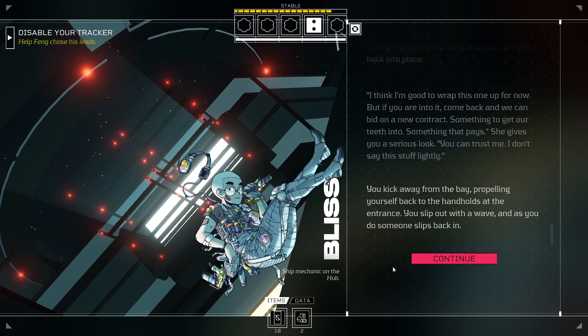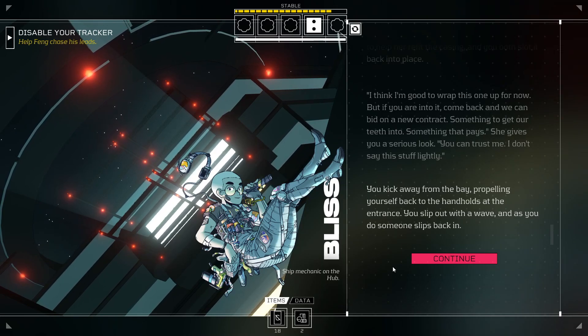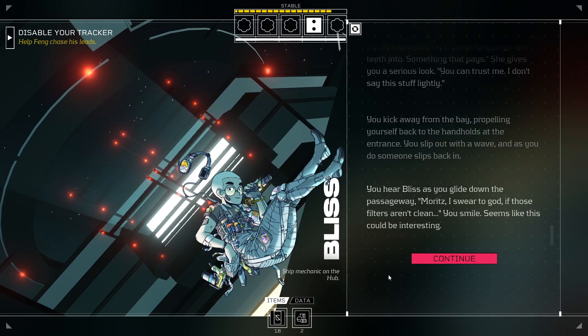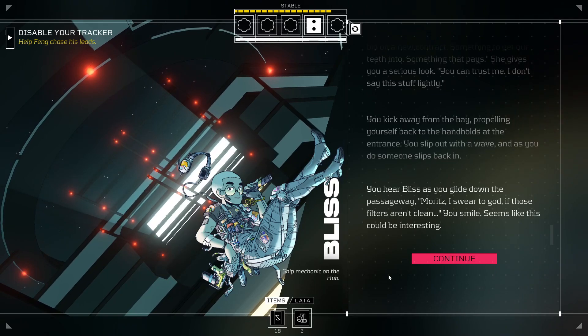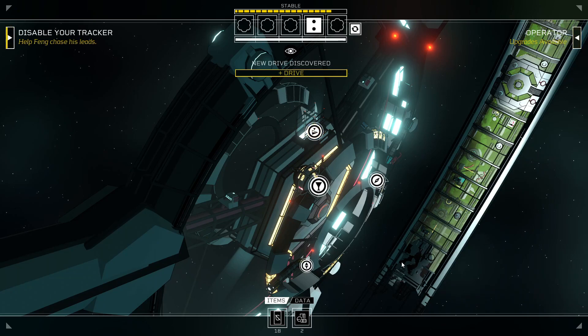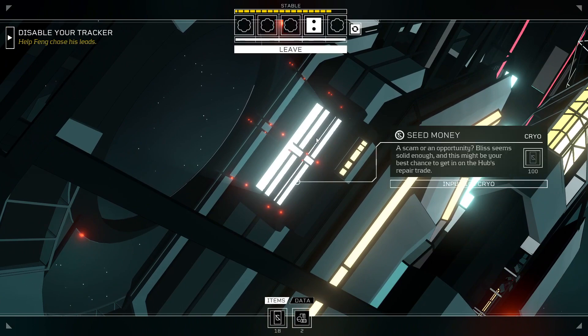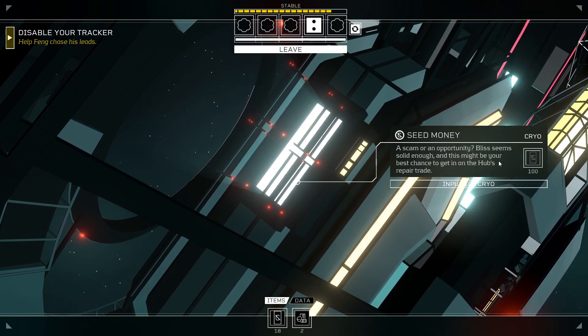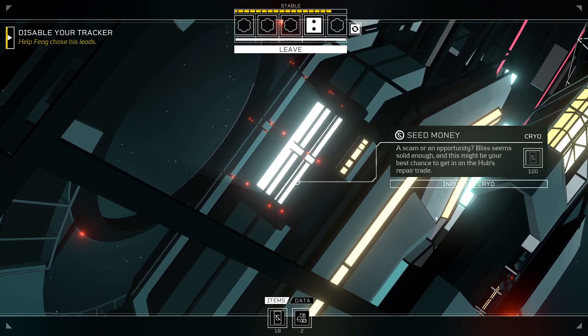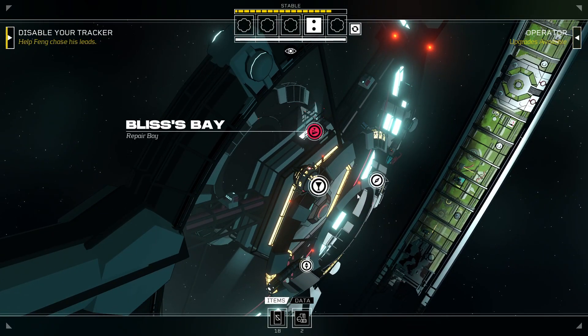You kick away from the bay, propelling yourself back into the handholds of the entrance. You slip out with a wave, and as you do, someone slips back in. You hear Bliss as you glide down the passageway. Moritz, I swear to God, if those filters aren't clean — you smile. Seems like this could be interesting. How much money does she want? 100 cryo. A scam or an opportunity? This seems solid enough and this might be your best chance to get in on the hub's repair trade. That seems interesting. But with that, I think I'm going to end this episode here.